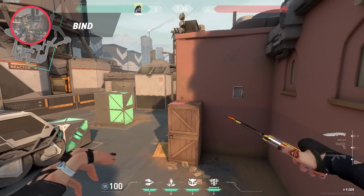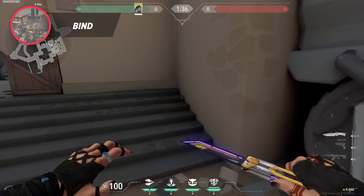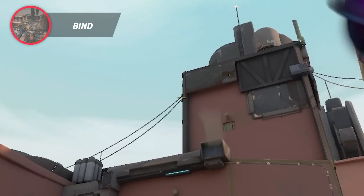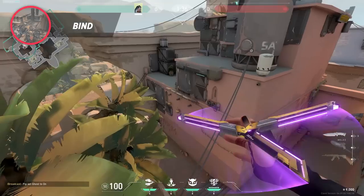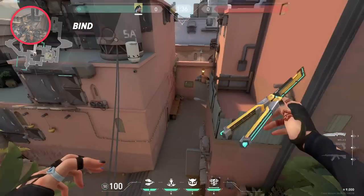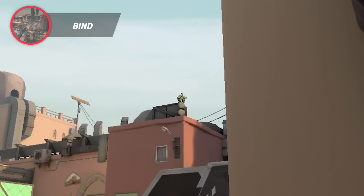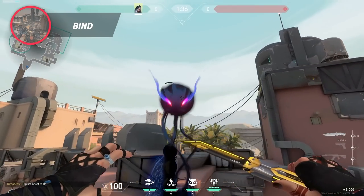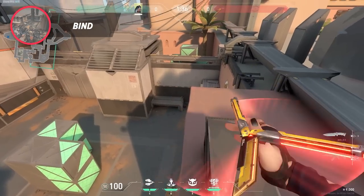If you'd be defending, then you probably want to use this lineup on A to get some early info and to know whether A is clear. Get into the corner here, aim at the top of these two wires, and then run and jump throw. If you throw it correctly, it'll land inside of this tree here, and it'll spot anyone that might be positioned towards short. If you lose sight and need to retake, just get into the corner here, aim at the top of the circle, and jump throw. This lineup will see most of the common spots, and you can even spam anyone sitting behind this box — a really great lineup that'll make retaking a lot easier.